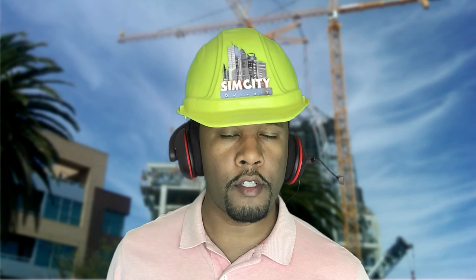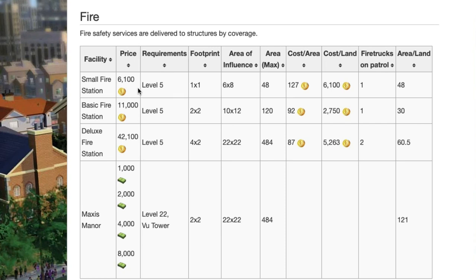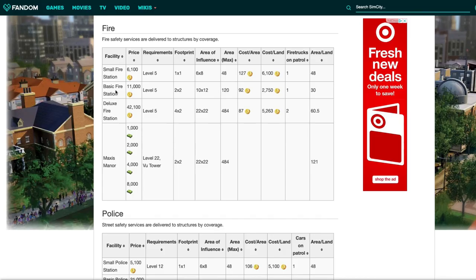The one thing you've got to remember is that you don't get them all at the same time — you progressively unlock the service buildings. Each service provides three level facilities: the small, the basic, and let's call them the deluxe.